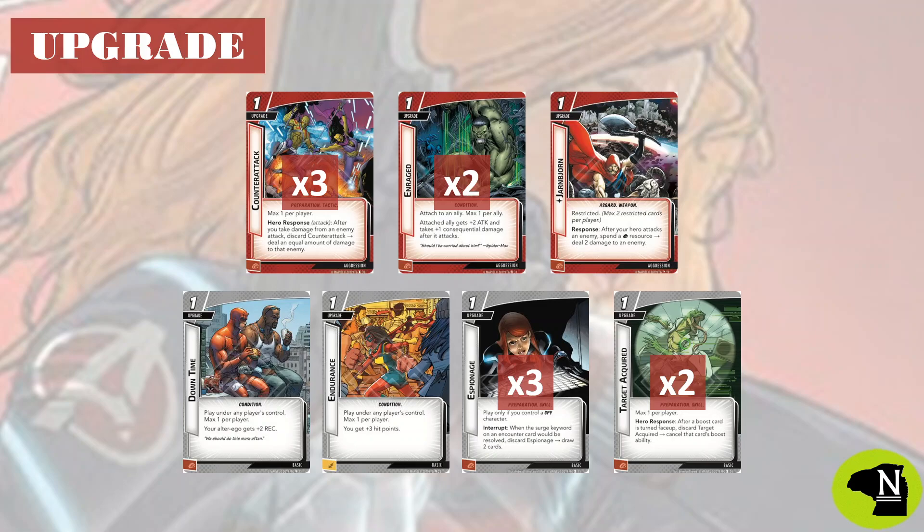Remember how I said Dance of Death has three different attacks? With Yarnbjorn, we can turn Dance of Death into 12 damage. Many of the preparations are also attacks, so don't be afraid to use your hand to pile it on, especially when you need to nuke a guard minion or two.